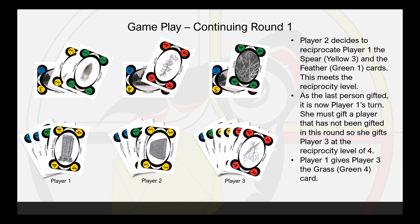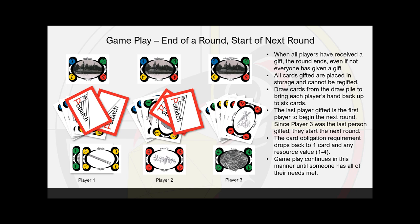As the last person gifted, it is now player 1's turn. She must gift a player that has not been gifted in this round, so she gifts player 3 at the reciprocity level of 4, giving player 3 the Grass, green 4 card. When all players have received a gift, the round ends, even if not everyone has given a gift. All cards gifted are placed in storage and cannot be re-gifted. Draw cards from the draw pile to bring each player's hand back up to 6 cards. The last player gifted is the first player to begin the next round. The card obligation drops back to one card and any resource value.